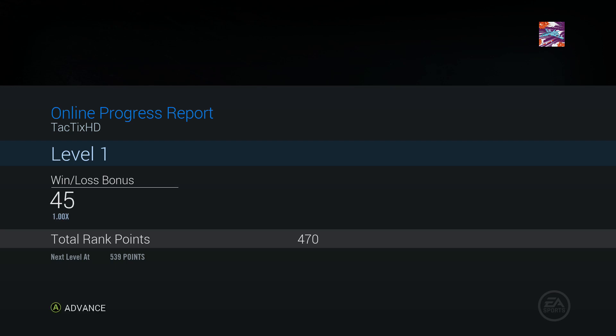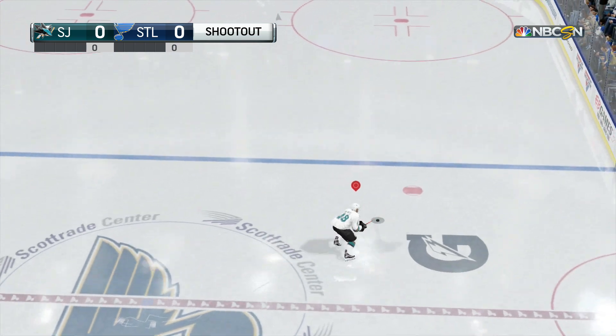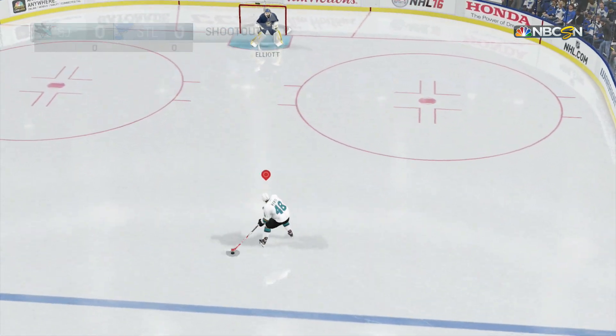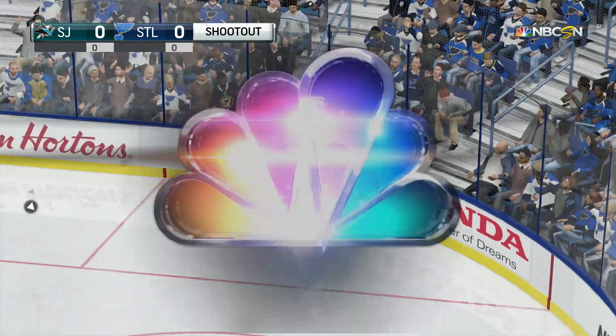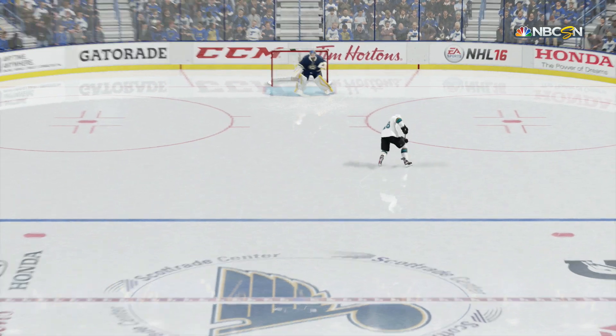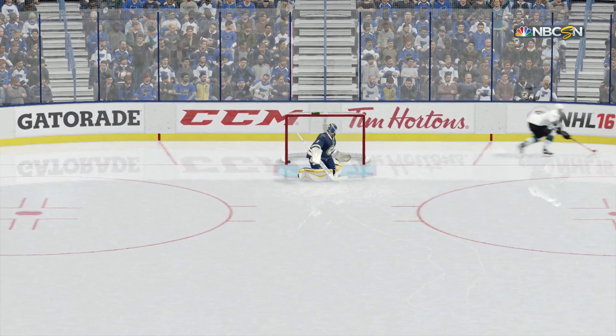Moving on now guys to the 2-Way Dangler. This one is modeled after Datsyuk, so obviously it's a Dangler with a lot better defensive skills. The Dangler is a new build they added this year, and this 2-Way Dangler is just a Dangler with a higher defensive rating and slightly lower deking rating. No word of a lie, the 2-Way Dangler — at least from my experience playing the game about a month ago — was hands down the best build. It was so good.